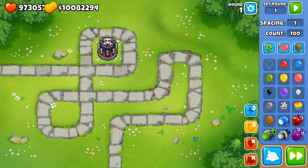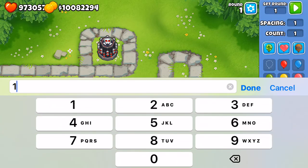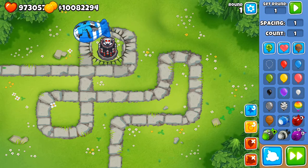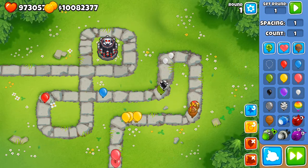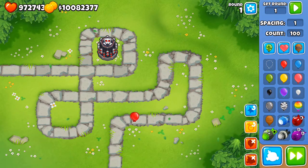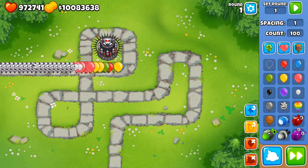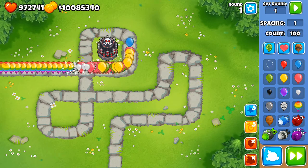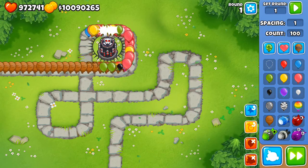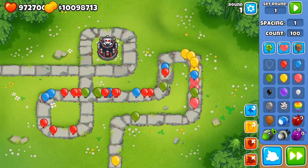The Tac Zone is an upgrade I really like to use. It has some MOAB popping power — not an incredible amount — but you see it shoots really fast. It can take down the MOAB layer, and against balloons it's really good. Send out 100 zebras and it'll destroy them. Try some rainbows — it'll deal with those too. It's reducing all these ceramics into something very easy to deal with.